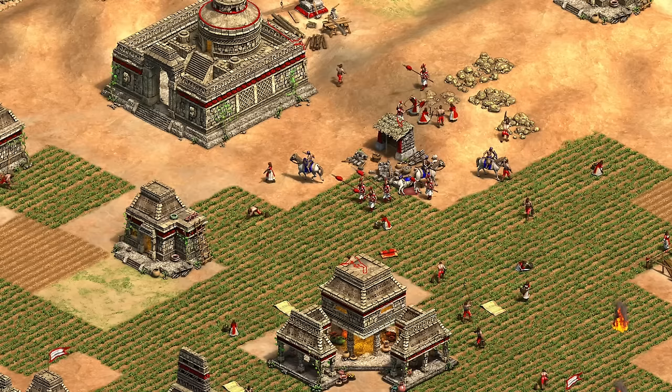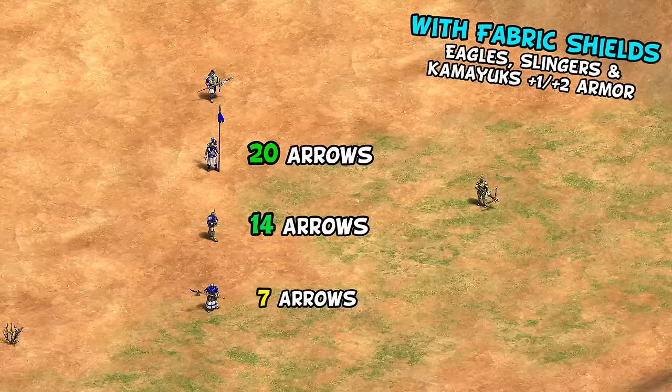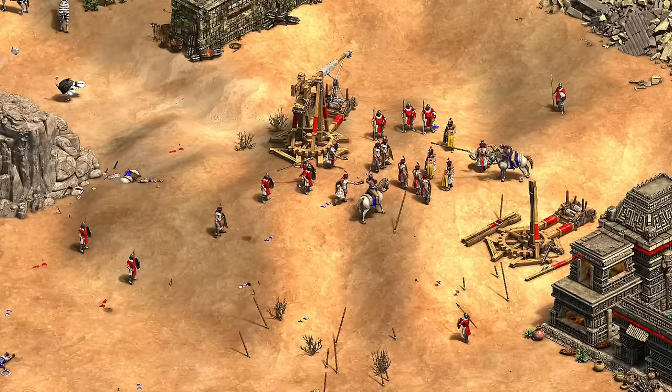Incas in general can be quite gold-intensive, but assuming you have the gold, the Kamayuk is a strict upgrade over the pike line, especially once you can mass them. They even end up doing pretty well against archers in the late game after unique tech, taking about 50% more arrows than a champion and around three times the arrows of a halberdier. I wouldn't say they counter archers, and you'd want eagles in that situation, but anytime you need a meat shield against either infantry or cavalry — and especially if there's enemy archers around — the Kamayuk is a great option.